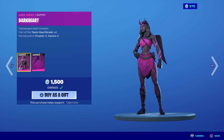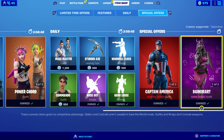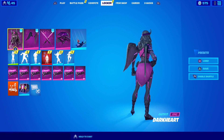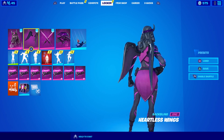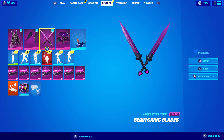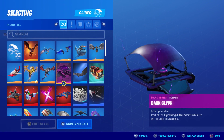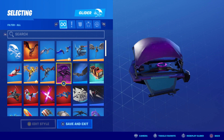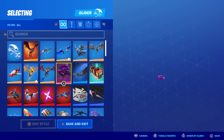First and foremost we need to build ourselves a combo. We've got the skin itself and the acquired back blings which are the Heartless Wings. The pickaxes are the Bewitching Blades. For a glider, I only have one dark series item - I don't know if there are more gliders in the dark series, but this is the only one I've ever seen.